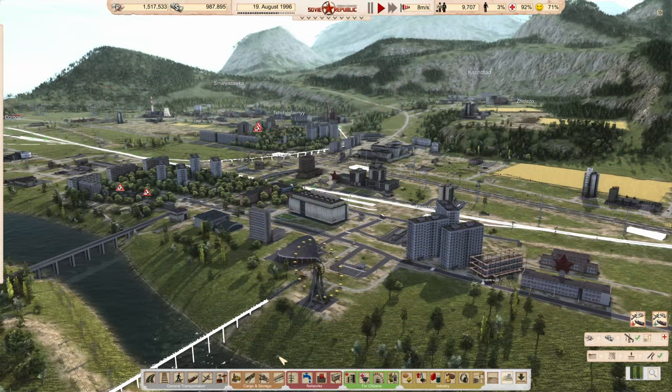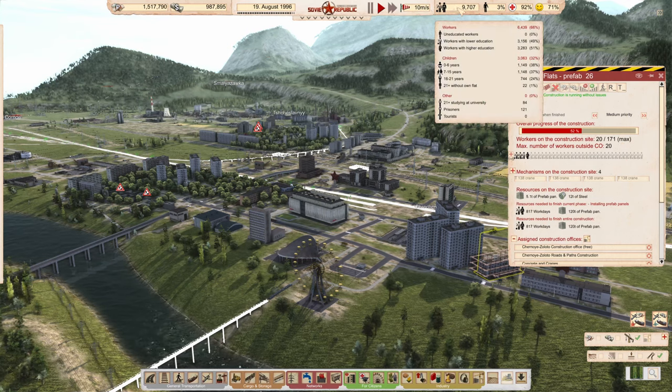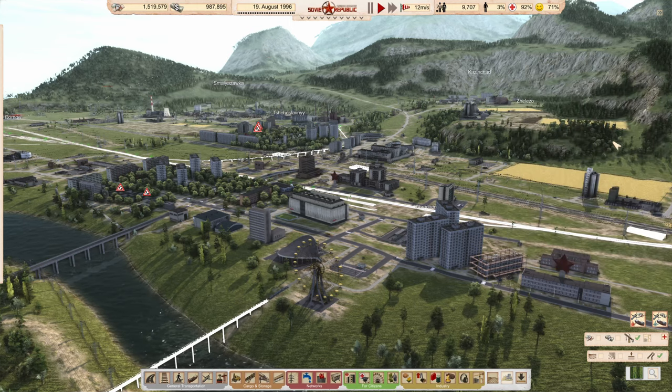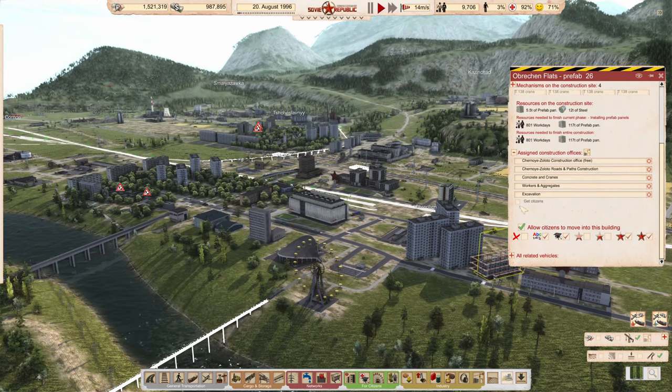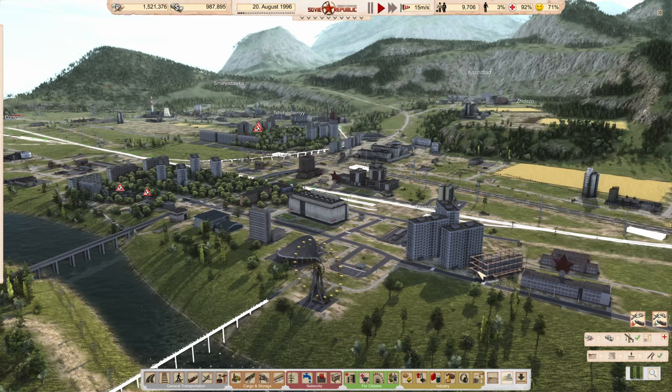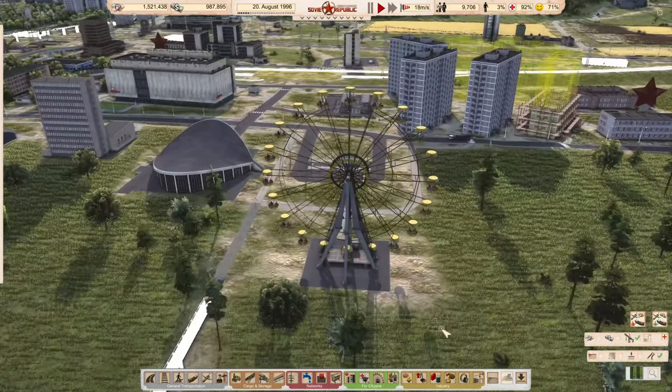Greetings, I'm Serene Glory and welcome to part 52 of my second season in Workers and Resources Soviet Republic. Our city is continuing to expand — we've got a new block of flats going up here, still a long way to go, but we have 22 residents waiting for apartments, so we'll have plenty of folk to move in there when it's complete. We will allow folks to move in as soon as it's done. We're cramming them in tight over here, but they do have a nice Ferris wheel to keep them happy.